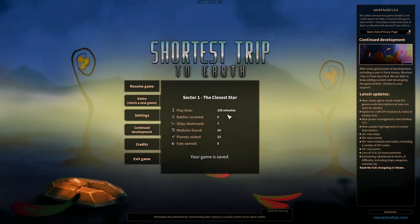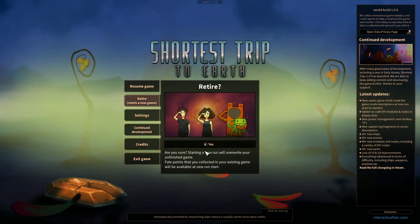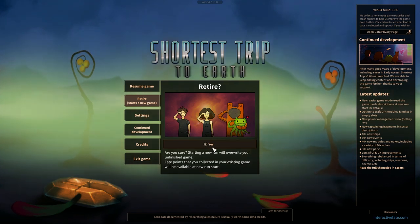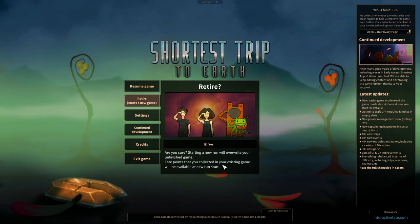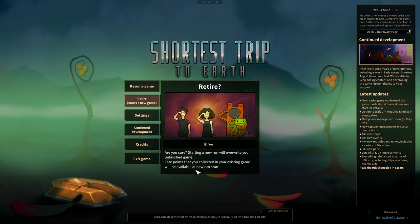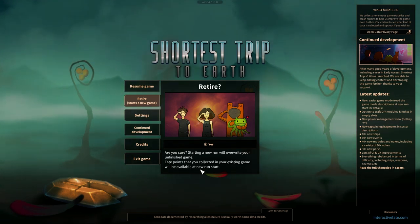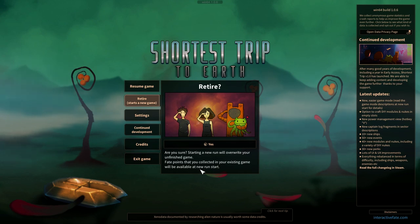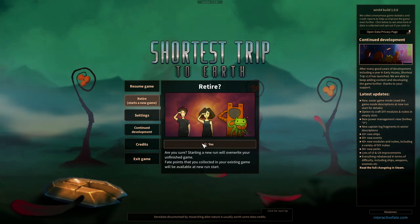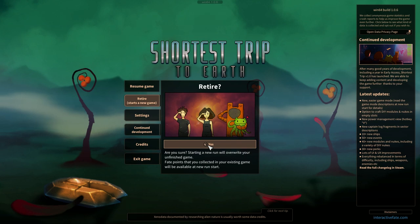This is kind of in the vein of FTL, Faster Than Light, which we did do a little bit of a series on way back when, probably a couple years ago. But let's go ahead and retire that game and start a new game. They have this fate points system - fate points that you collect in your existing game will be available at the run start. You can use those fate points to unlock different perks the next time you start a new run.